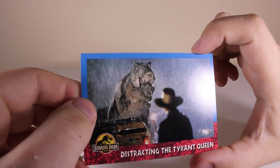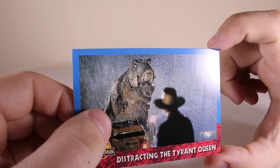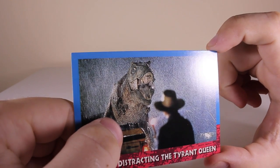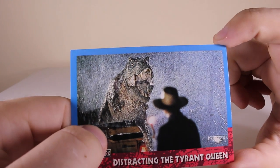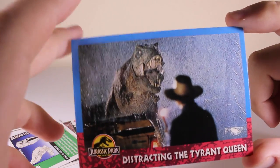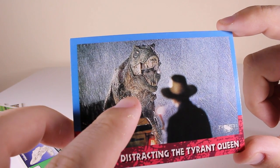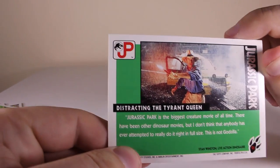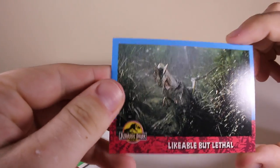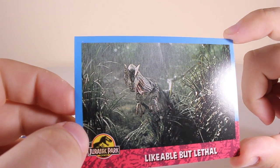Next we've got 'Distracting the Tyrant Queen' - very cool name, very colorful card. That's a very different picture than what you usually see - it's a variant of the famous picture they took of the T-Rex looking at Alan Grant. Very cool. And there's a picture of Alan Grant with the flare on the back. Next we've got an awesome picture of the Dilophosaurus - 'Likeable but Lethal' - very cool.